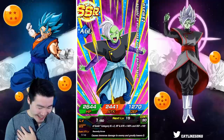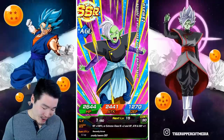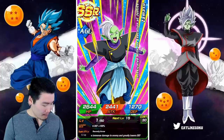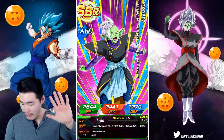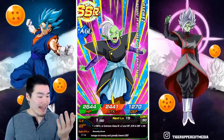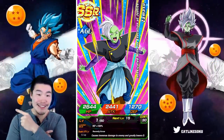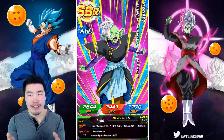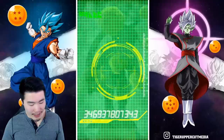Oh my God, we actually got Zamasu! Yo, that's a long name — 'Intoxicated with the Execution of Justice.' My hand is all red — I think I slammed the table or smacked the wall or something. But we got Zamasu right there on the right side of the screen. Beautiful. Perfect. Let's keep going — I don't even care what I get for the rest of this video now. We got Ink Goku Black and Zamasu — two new units in this video.